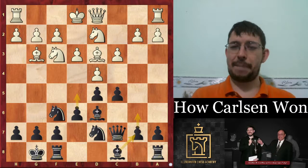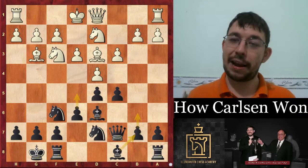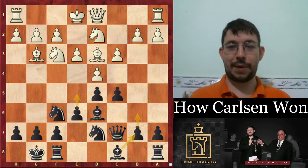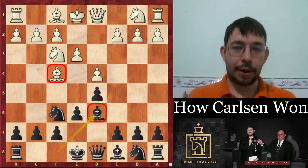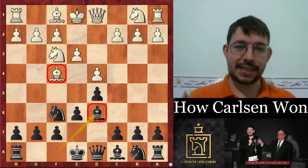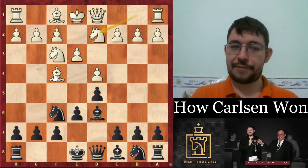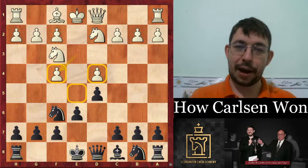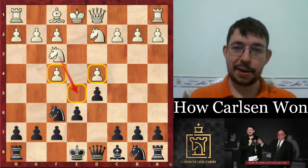Lines like this make people think the London is just a rubbish opening where white plays some random setup and blunders a pawn. But the true London experts know you're actually not afraid of doubled pawns — doubled pawns are a strength in the London system. So he plays knight bd2, and Aronian's idea is that if you go yum-yums (take on d6), white gets the doubled pawn controlling e5 — a beautiful outpost for the knight.